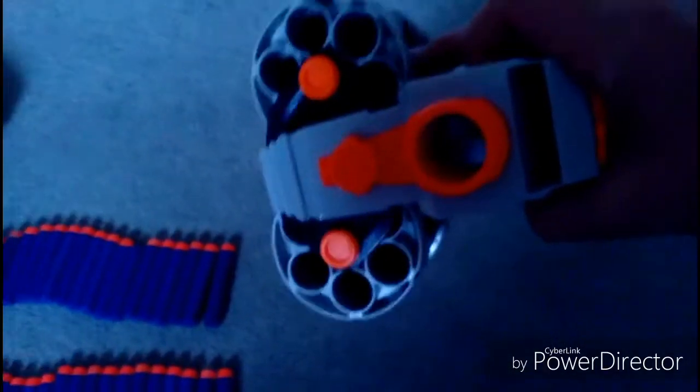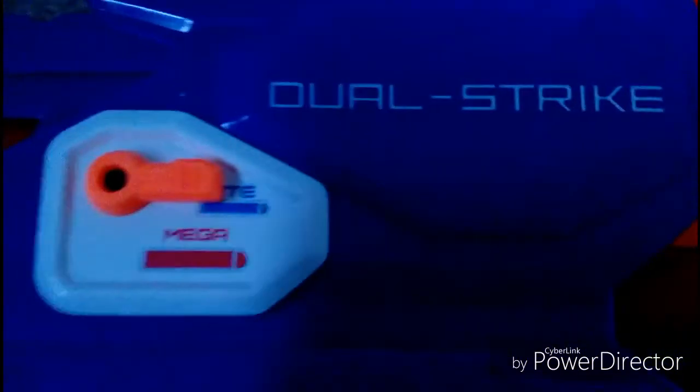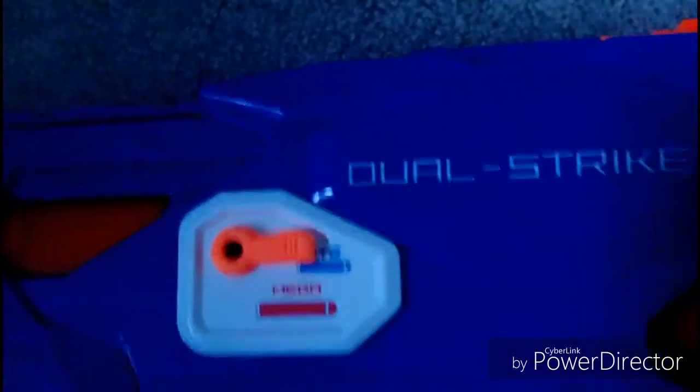The Dual Strike is amazing. You just insert three elite bullets in here and three mega darts down here. This switch decides whether you want to fire the elite or the mega — flip it one way for elite, snap it down for mega.